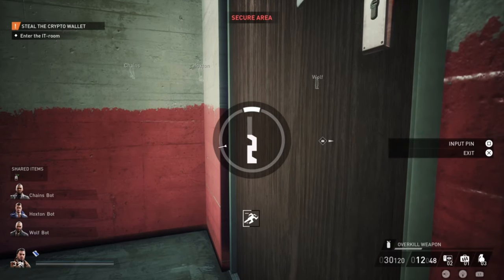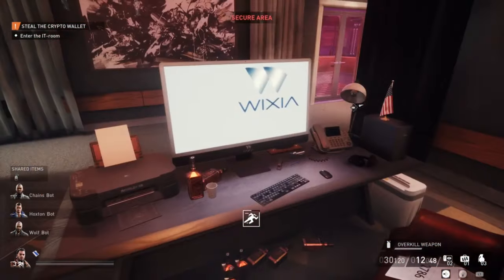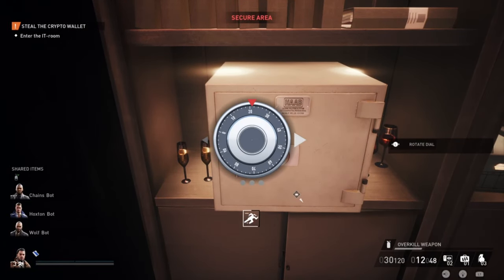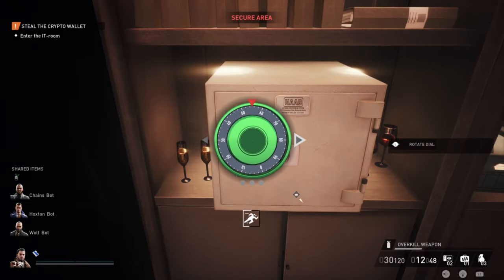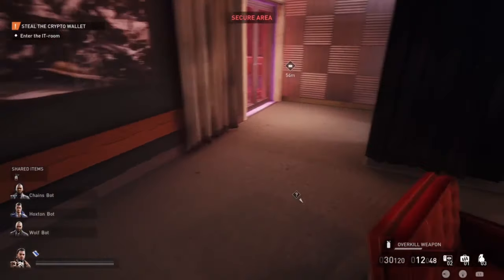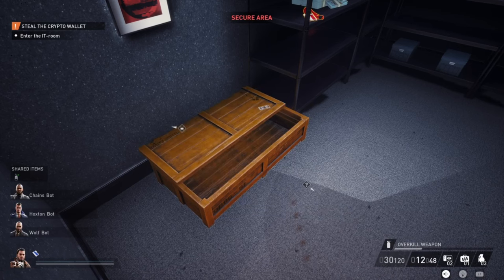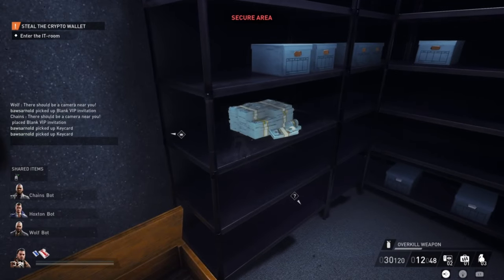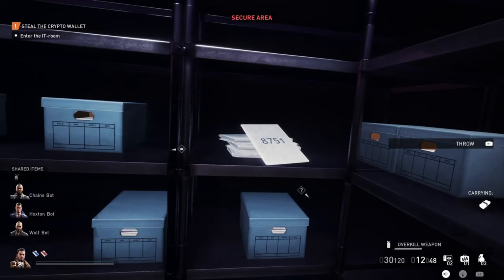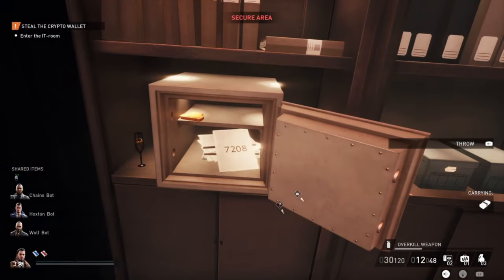Lockpick the door on the right to go to the accountant's office. In this office there are a couple of things. First, you'll have a safe — you can crack it, and sometimes there is some money, but always there will be a code, which is one of the possible codes for the vault. Make sure to write it down because you can find three possible codes in this office. In the storage room you can find some cash, some drugs in the crate, and also a second possible code for the vault.